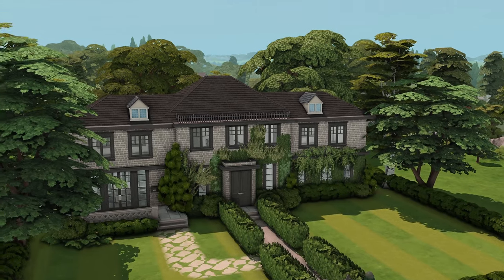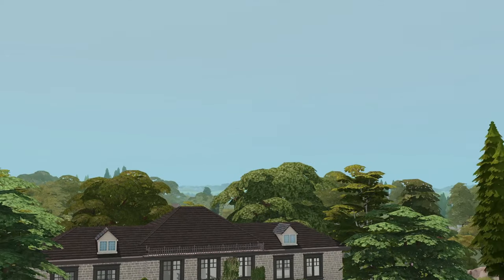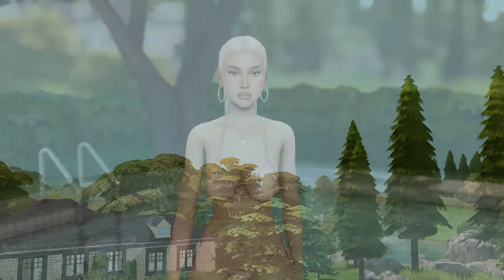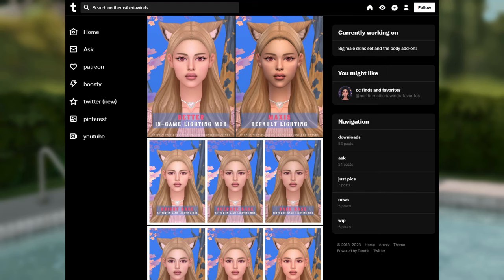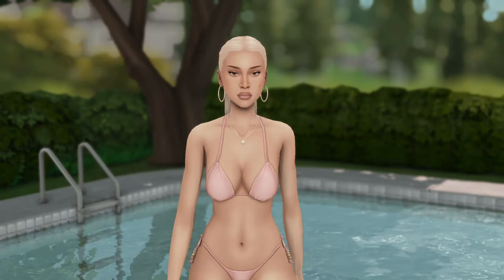If you really dislike the bright blue skies, this lighting mod actually makes them a bit lighter. Next I want to talk about the better in-game lighting mod by Obscurus. This one has different settings — I use the average base, and it basically makes it so that your sim looks a bit more like they do in Create-a-Sim in-game. I just think it makes a big difference and looks so much better. I highly recommend it, especially for screenshots.